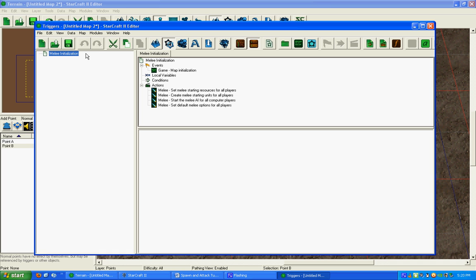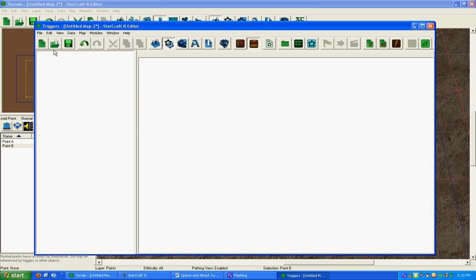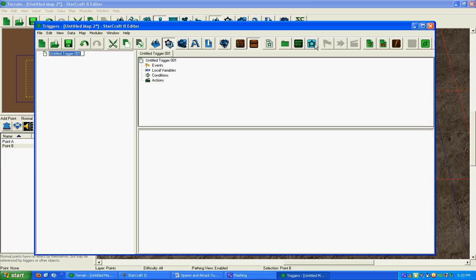When the map is created, it's automatically by default created with a trigger, and what we're going to do is I'm just going to delete that out of there, and we're going to create a new one altogether. Over here you see New Trigger, Control T. I'm going to leave it as its default name.